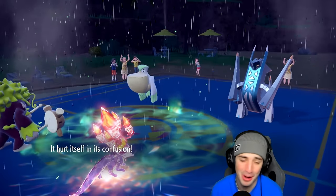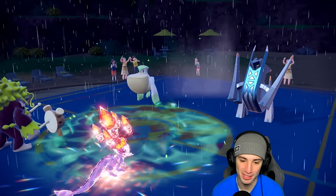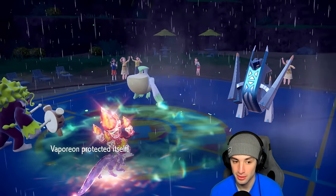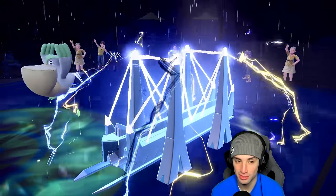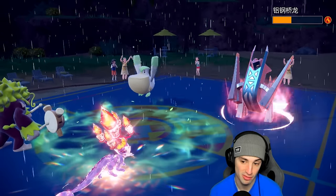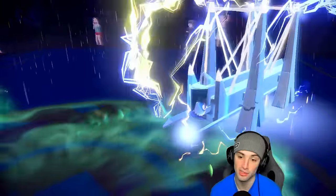Oh lord, come on now — I need a little bit better RNG. Weather Ball is going to come through here and I hope they send Weather Ball at Vaporeon because I have Water Absorb. But they leave Rillaboom on the field — they're attacking Rillaboom instead. Go for another Weather Ball into my slot please — be my guest!